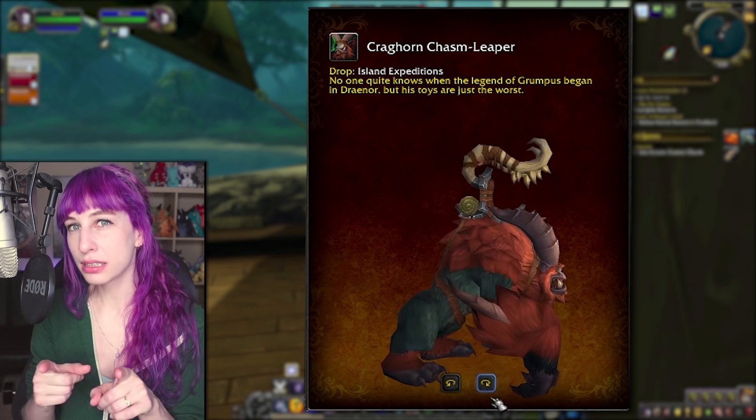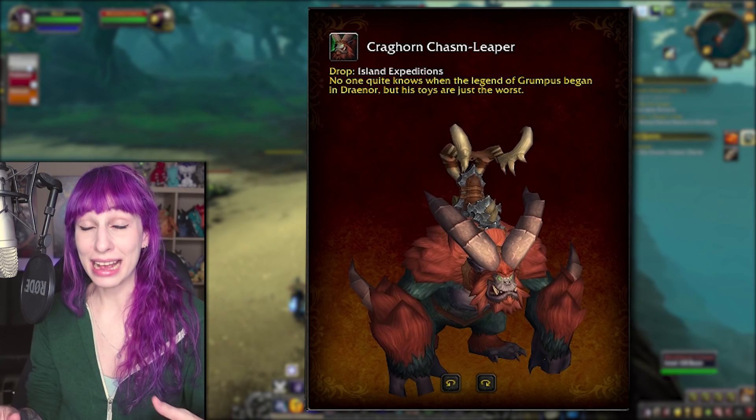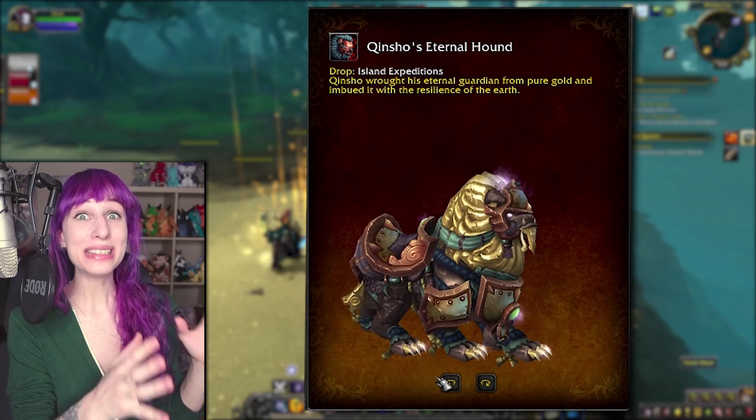First up, let's take a look at the mounts that you can get from island expeditions. The first one is the Craghorn Chasm Leaper, and this one is a bit of an enigma as to whether or not this is the form it's going to go into the game as. It has the Minion of Grumpus model although recolored, but it also has the exact same description as the Minion of Grumpus mount, which is probably placeholder. Maybe the mount model is placeholder, maybe this is something different, or maybe this is what the mount is going to look like.